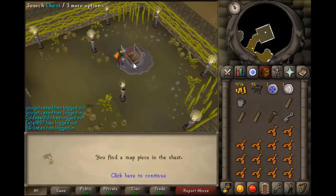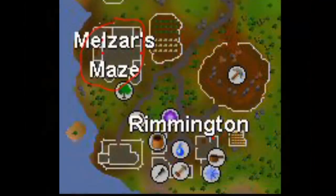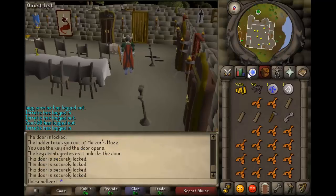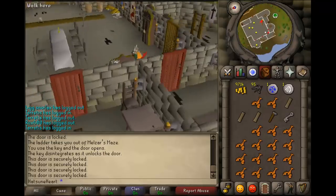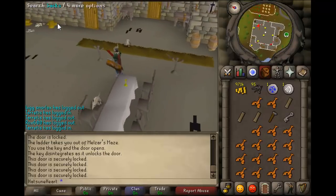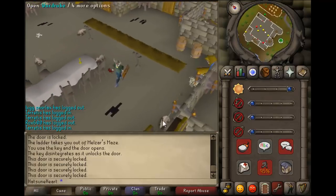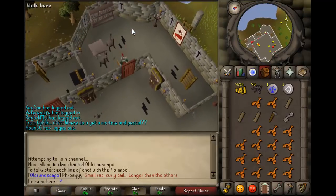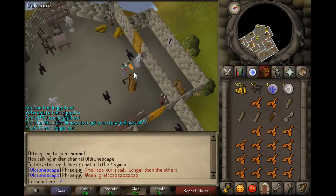After exiting, head to Melzar's Maze and kill the big zombie rats until you get a red key. Once you have it, go to the most northwest door, open it, and go up the ladder. You should see some ghosts — kill them until you get a key.